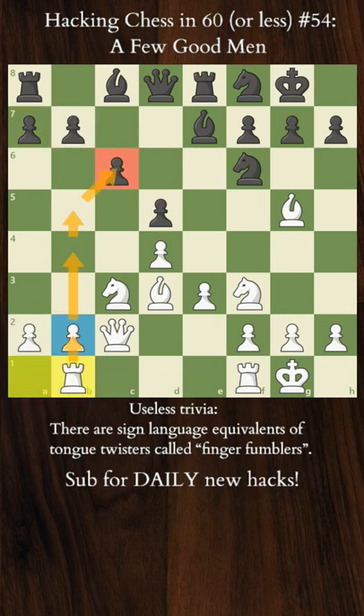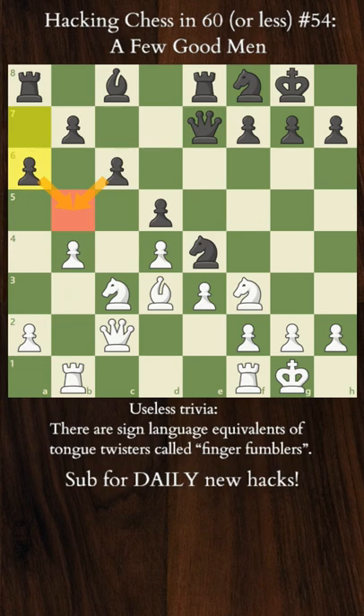Rook A1 to B1 kicks off the attack, planning to push the B pawn and attack the C pawn. Knight E4 developing and forcing the bishop exchange, and now B4. A6 making access to B5 more difficult. A4 supporting the B5 push. Bishop D7 also overlooking B5, but not enough to stop the advance.